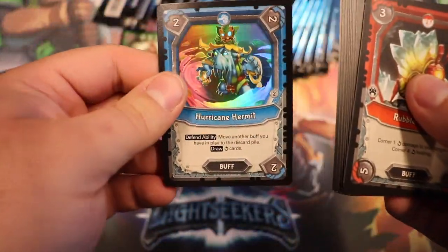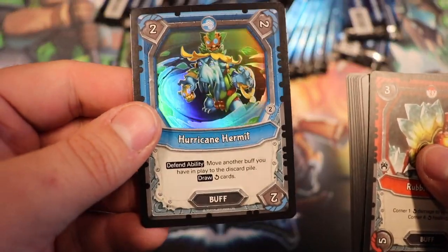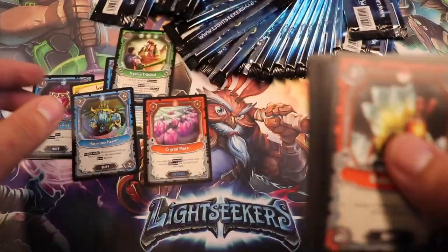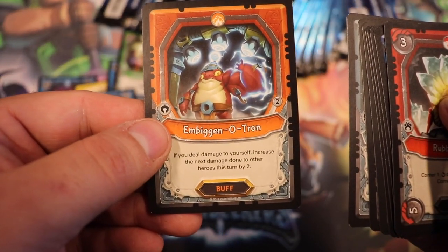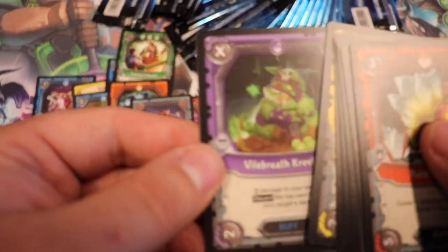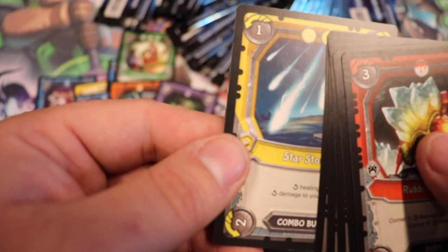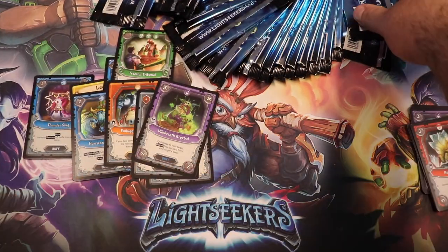Our foil — oh, that's a really nice foil. Hurricane Hermit, I like the foil a lot. Our rare: Ambiginotron. Umbron Informant, uncommon. Vile Breath Creball, uncommon. And then the rest are commons. I'm not going to go over the commons, just going to go over the foil, the rare, and the uncommons.